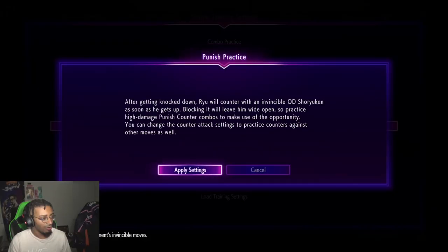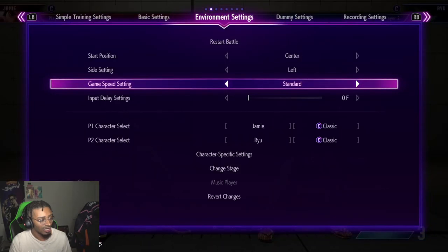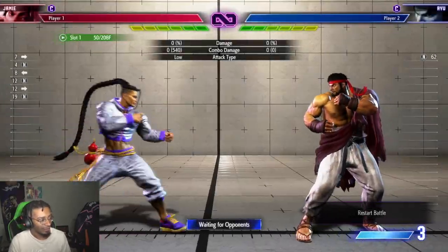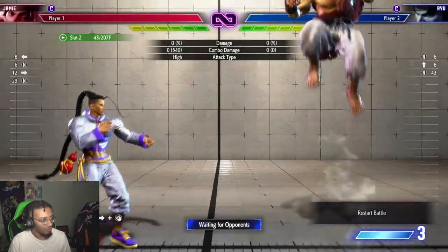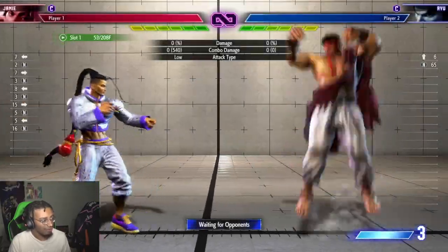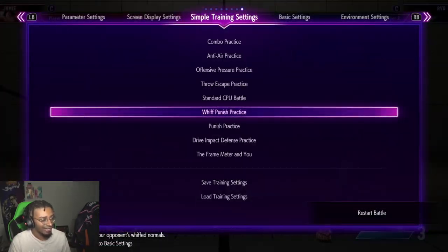Tip number two is about punish counter. If you get a whiff punish, or you block a DP, or you punish anything in the game — like someone does a low forward fireball and it's punishable — it's a punish counter. Pretty much everything is a punish counter in this game. You want to learn your punish counter combos. When I go to the punish practice thing, watch when I punish — punish counter. That enables me to combo into heavy record, which doesn't usually combo from low forward, but since it's a punish counter it actually combos because a punish counter gains plus four advantage.